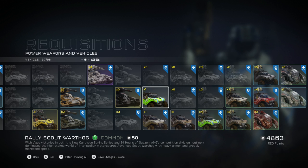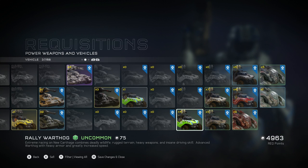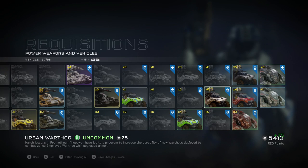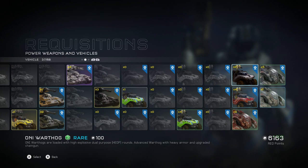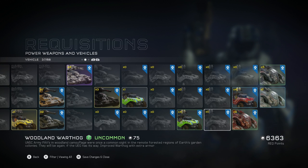The advanced Scout Warthog has heavy armor and greatly increased speed, so that's probably good for running people over — we'll keep that one. I'll keep the new Warthogs to see if they're good for anything. Honestly, the Warthogs in this game could be better — everything else is so overpowered they're basically non-existent except for running people over. In Warzone you only see them at the very beginning of a match; after that you don't see them at all.